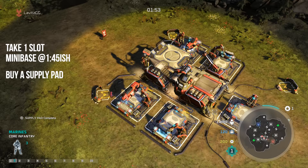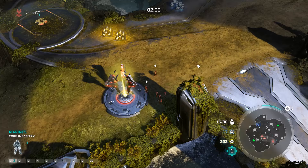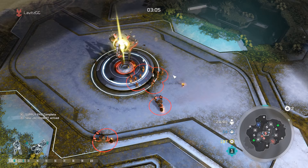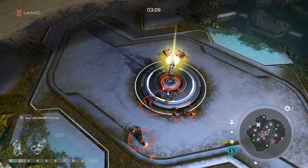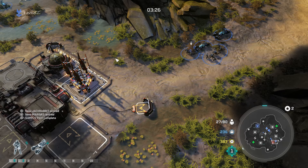The timing for this is usually around a minute 45 to two minutes into the game. This whole time, we're steadily creating jackrabbits and marines. By the time the three-minute mark rolls around, you should have about three jackrabbits and four sets of marines. At this time, you want to gather your forces and traverse across the map to the enemy team's base.